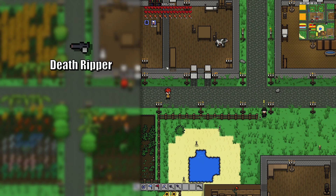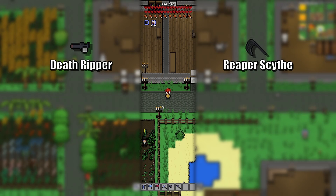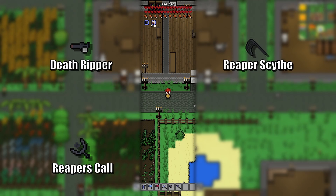Starting off with the Death Ripper, which is a gun that apparently takes a little bit of time to charge up. The Reaper Scythe is a melee weapon that shoots large projectiles that can actually go through terrain, so that's pretty useful. Reaper's Call is a summoning staff that summons in a total of five summons.